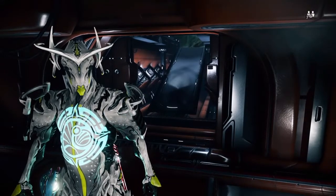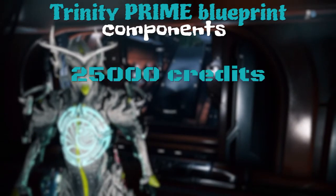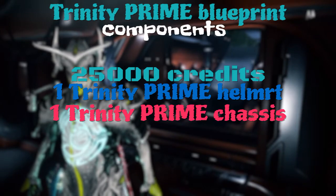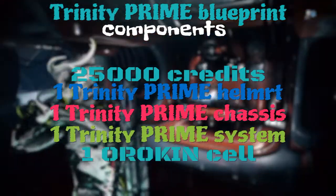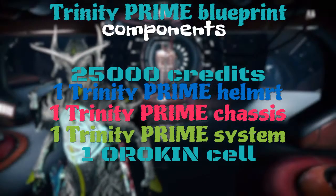Once you've got the actual blueprint, here's what you need to build it: 25,000 Credits, one Trinity Prime Helmet, one Trinity Prime Chassis, one Trinity Prime Systems, and one Orokin Cell. That's what you're going to need to build the actual blueprint.